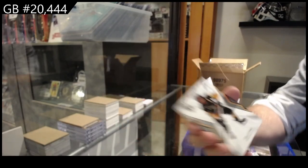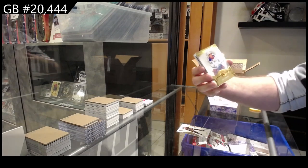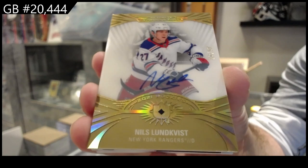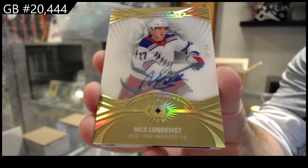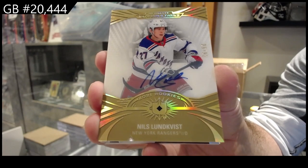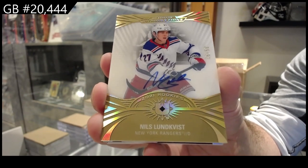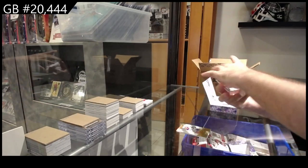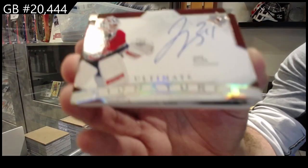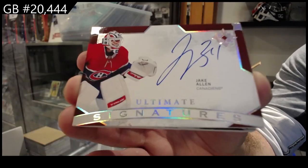For the Rangers, introductions auto. Out of curiosity, would you guys rather I post up a four-box like $33-$34 ultimate, or the eight for $66 again? Do we keep riding the eights, or do we try to go a little cheaper for everyone? Ultimate signature of Jake Allen for the Habs.